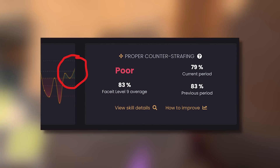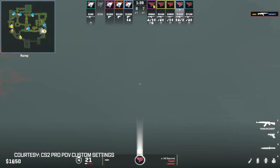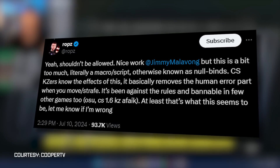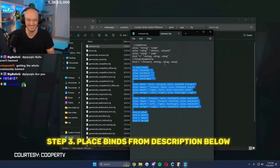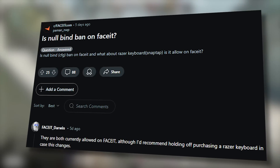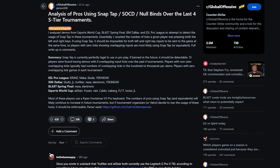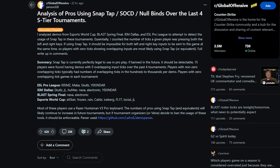There's a lot of controversy with Snap Tap. Some say it shouldn't be allowed — it's essentially a macro or script, known as null binds, as it removes the human error element of movement. At the beginning of CS2, movement null binds were introduced, but it wasn't long until ESL banned them from tournament play. Now Razer and Wooting have implemented them into their keyboards, which are not yet banned. Faceit has stated that null binds and Snap Tap are allowed, but advised holding off on getting a Razer keyboard in case this changes. Null binds are still banned from tournament and league play, though Razer obtained tournament organizer approval for Snap Tap and pro players have been using this feature for months since ESL Pro League prior to its release.